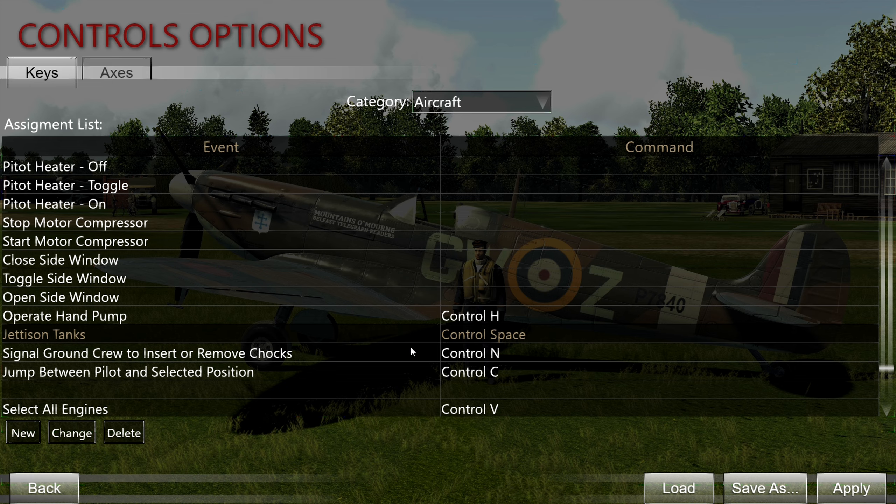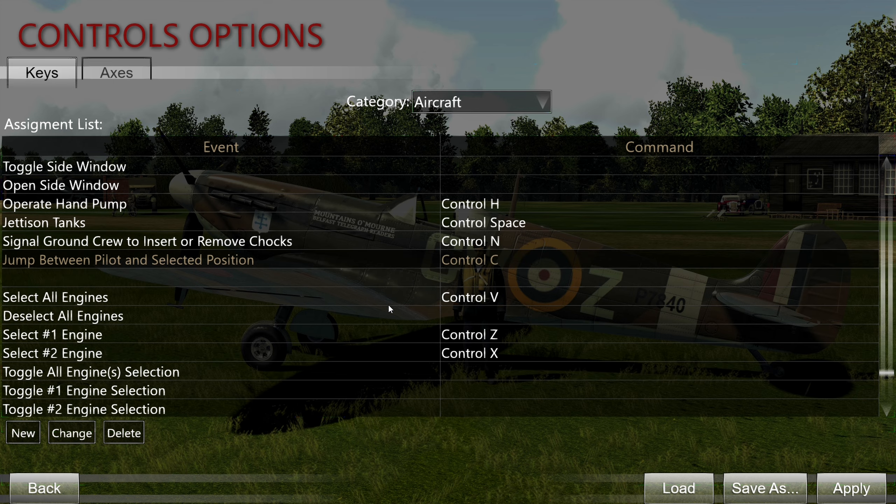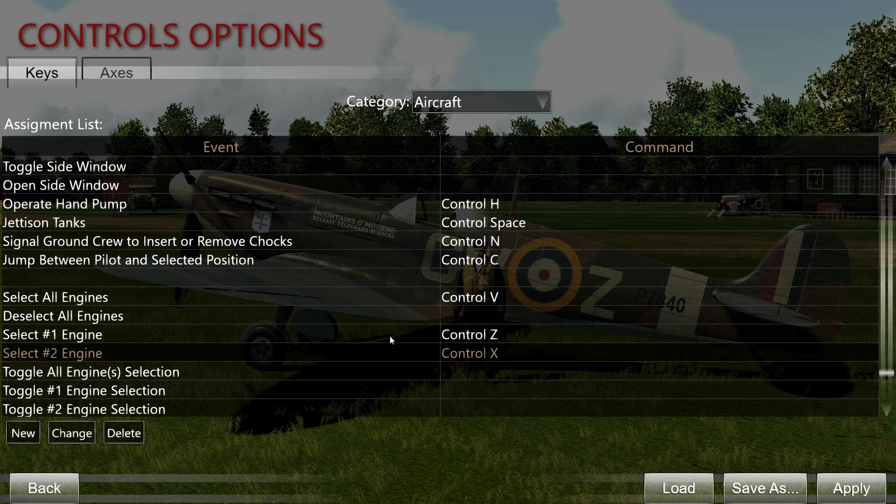Remove chocks is also important. In some offline missions and also online, you want to be able to insert and remove the chocks so the aircraft stays in position and doesn't roll around. Jump between pilot and selected position is only a thing on multi-crew aircraft — the Bf 110s and Beaufighters — to switch between gunner/observer and the pilot. Select all engines, select engine 1, select engine 2 is also for multi-engine aircraft, and as we only have twin-engine aircraft that's all you need.